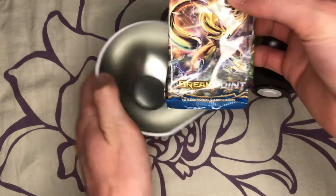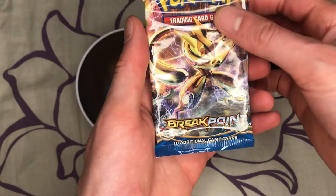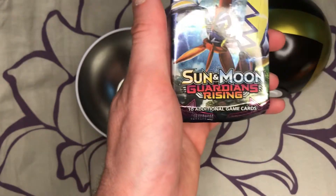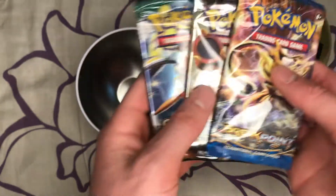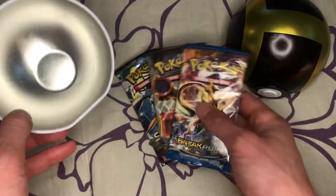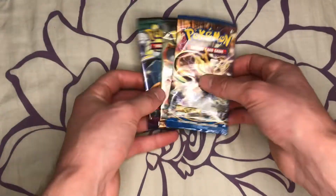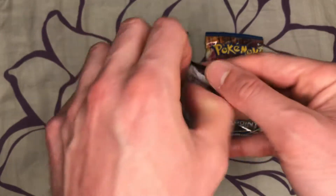Let's open it up and see what we get. We got ourselves an XY Breakpoint, we got an XY Steam Siege, and we got a Sun and Moon Guardians Rising. Let's go. There's some pretty good pulls in here. And where's the coin go? And the coin, for anyone who's curious what comes in there with that.